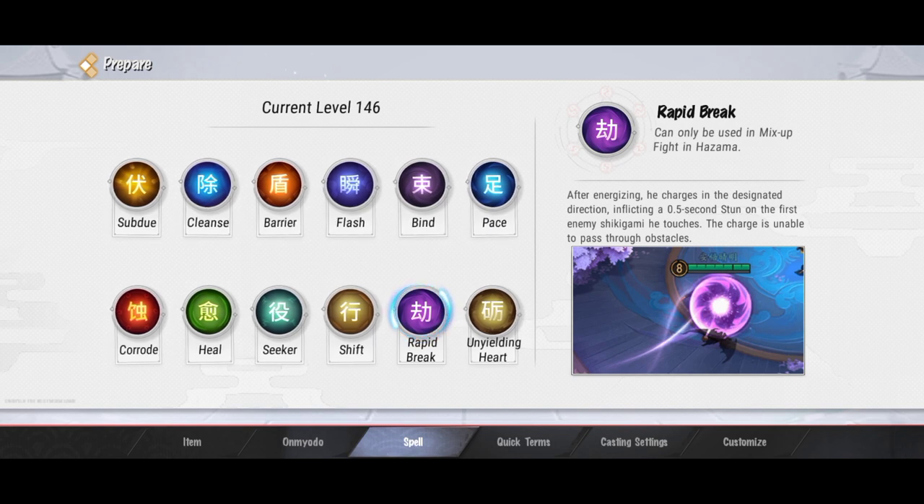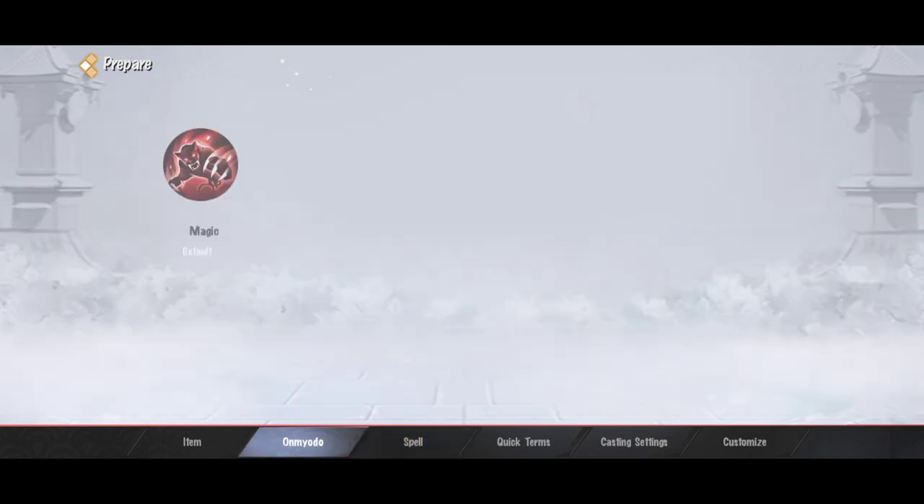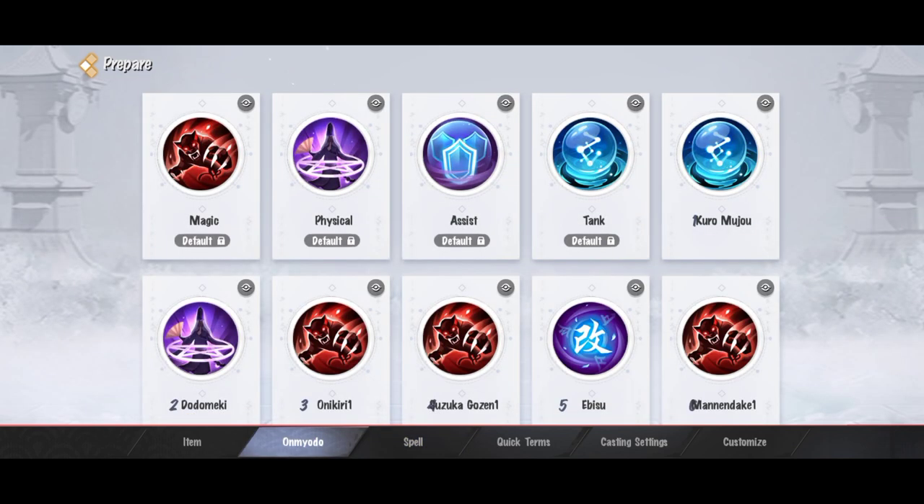Spell-spell yang barusan dibahas itu bisa digunain di semua match. Dan di sini ada dua spell khusus yang cuman tersedia di Mix Up Fight dan Hajama. Yang satu fungsinya buat nge-stun musuh, dan yang kuning fungsinya buat ngasih attack speed. Oke, itu penjelasan singkat buat spell di Omyoji ini.